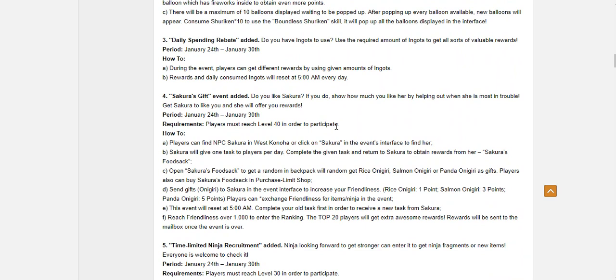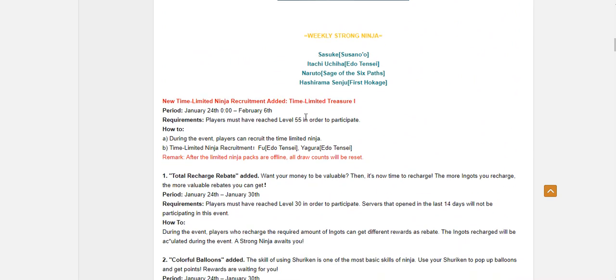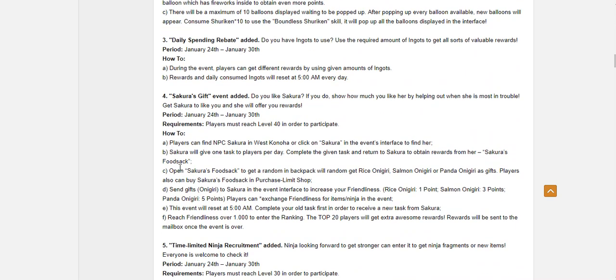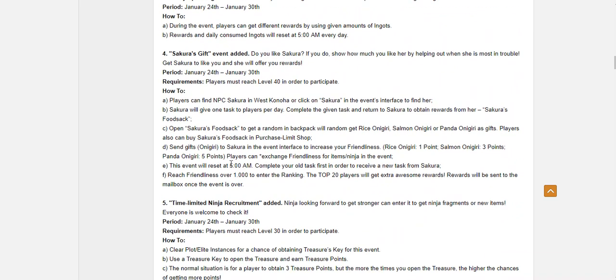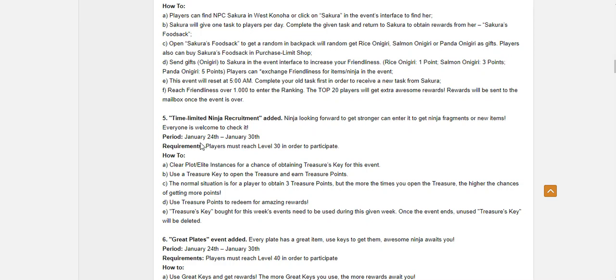We have Sakura's Gift — the one where you get stuff for food. I personally do not like this event and don't participate in it most of the time. Creeping suspicion is that Naruto's in here. And then we have the Time Limited Ninja Recruitment with the keys — Itachi is probably in Sakura's Gift and Naruto's in the Time Limited Recruitment.